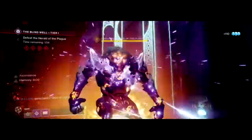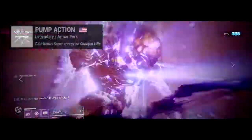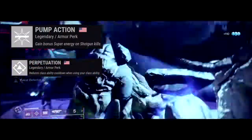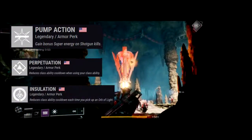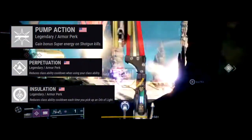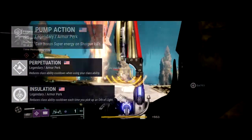I've also gone with the Pump Action mod for my helmet, which gives extra super energy upon kills. I also recommend you look out for perks such as Insulation, Dynamo or Perpetuation, which can also help with reducing class ability cooldowns further when tied in with the corresponding mods — as this is how I'm able to get my melees and grenades to recover a lot faster.